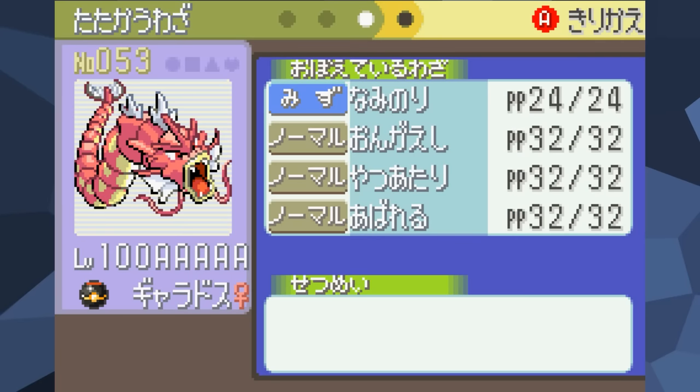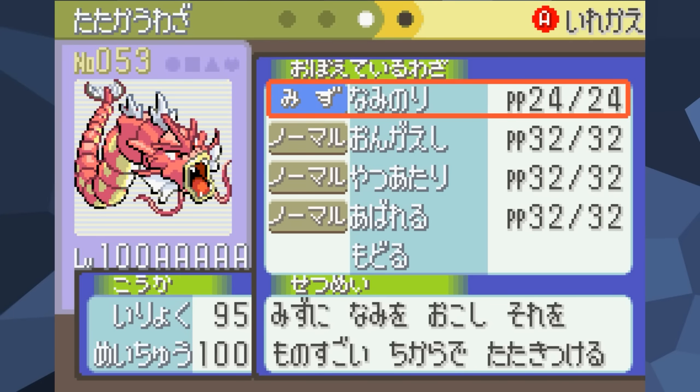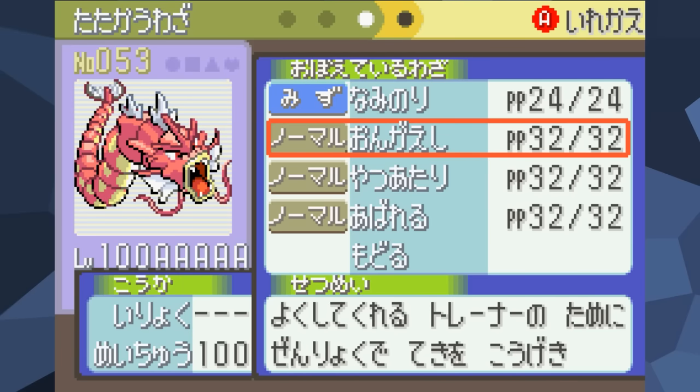Most of you probably can't read what their moves are, but every one of them only has damaging attacks and no status moves. They also all know Surf, which we will be needing them to use shortly.